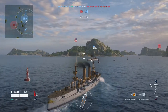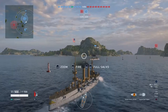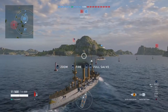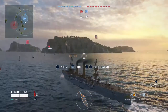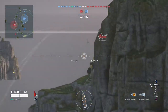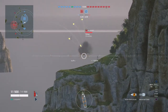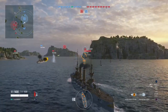Enemy force detected. Alright, so first contact behind this island — another cruiser coming out from behind an island. We'll lead her just a little bit in the direction she's going and put some shells out to see what happens.